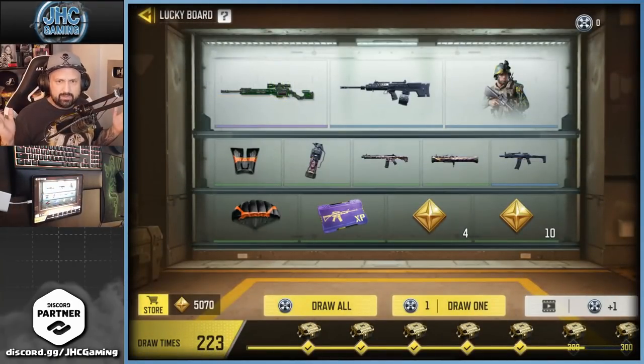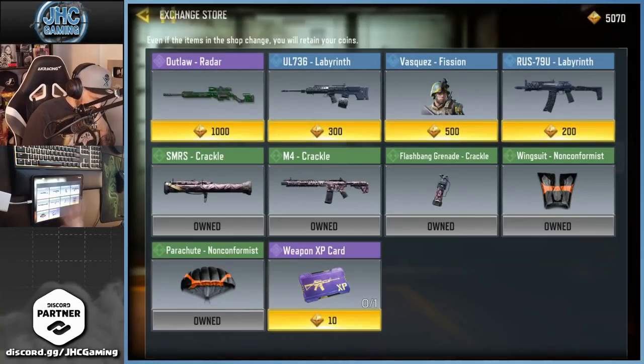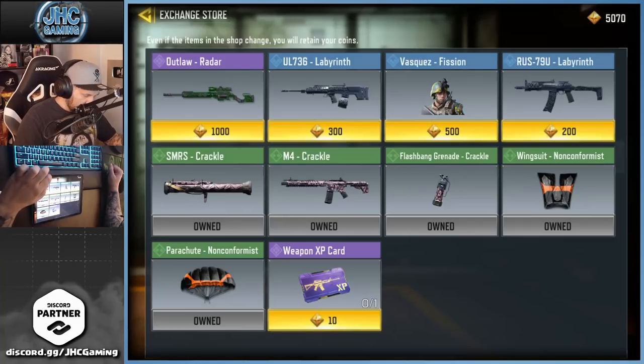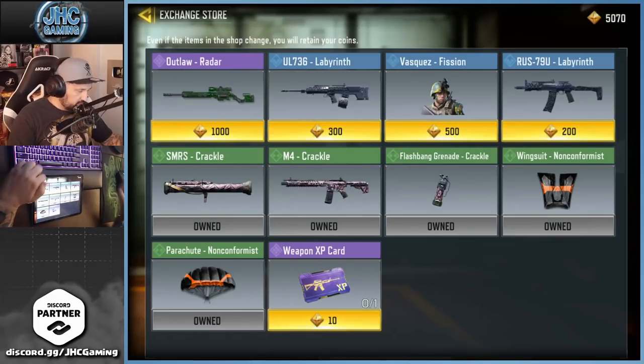Let me know in the comments if we had XP cards in the past. Going back to the store — I got every single green item available: the SMRS crackle, the M4, the grenade, the wingsuit, and the parachute. Then you can buy XP cards if you want. Interesting — you can only buy one. It would have been nice if you could spend all your tokens on XP cards.